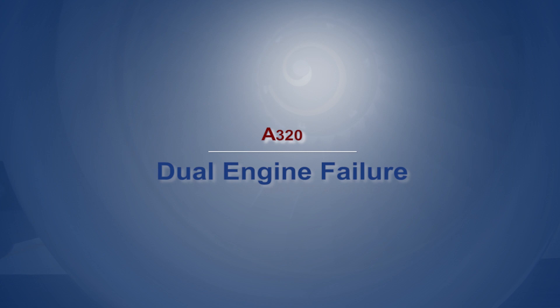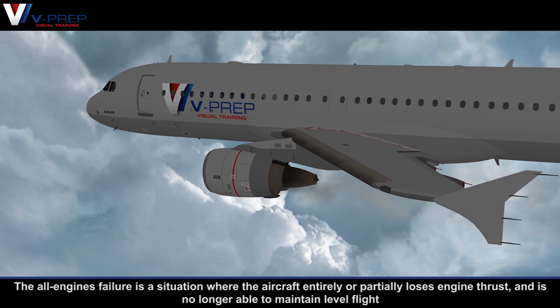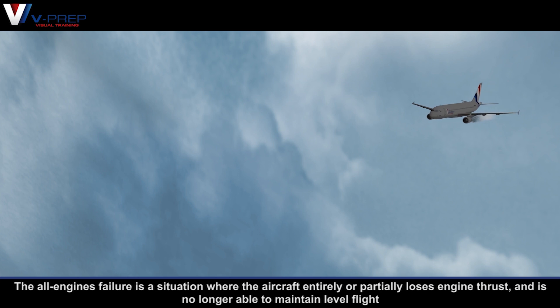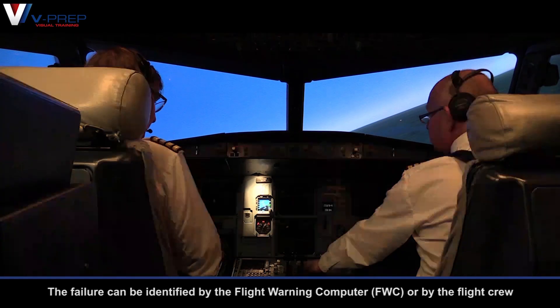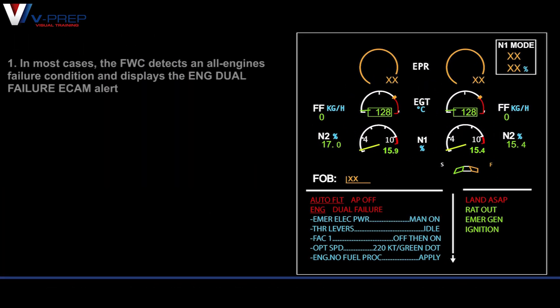A320 Dual Engine Failure. The all engines failure is a situation where the aircraft entirely or partially loses engine thrust and is no longer able to maintain level flight. The failure can be identified by the flight warning computer or by the flight crew. In most cases, the flight warning computer detects an all engines failure condition.